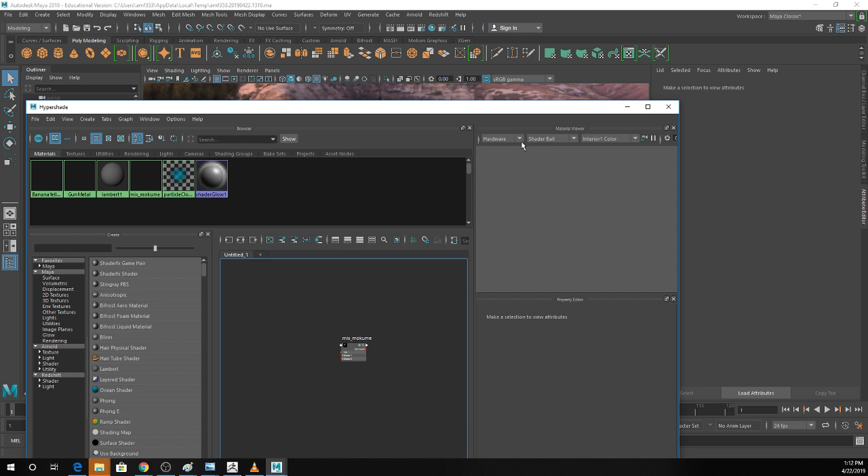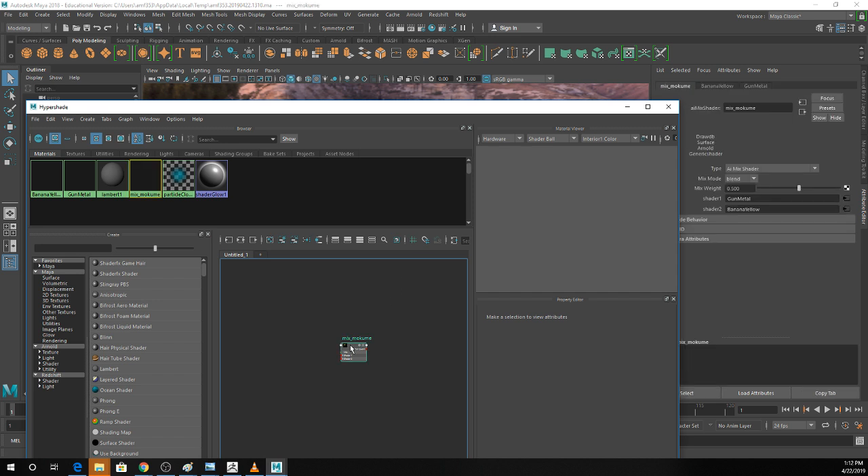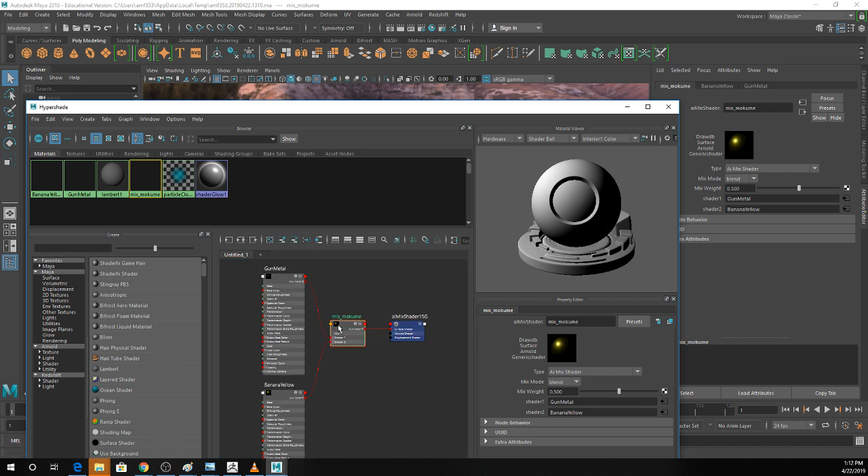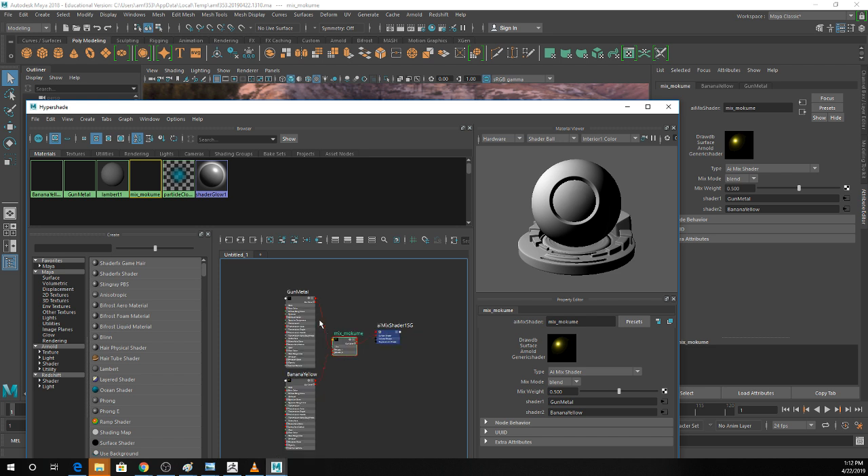Here's my shader. If I expand this, it shows me everything connected into the shader, or what the shader is outputting to. Right now I have two things plugged in — both of my shaders — and that's pretty much it.